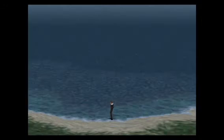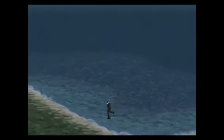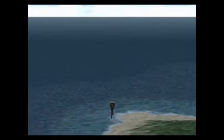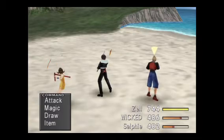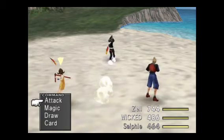We're going to be grinding AP and getting abilities unlocked for your new GF Diablos. The main ones you need right now that will help you along your no-leveling journey are Encounter Half and Encounter None. He also has Mug, a Hit Junction, and his refine magics — I believe he has a Status Magic Refine. Those are definitely worth getting.